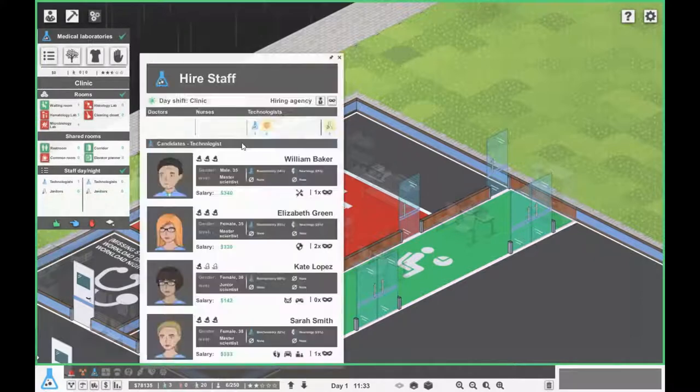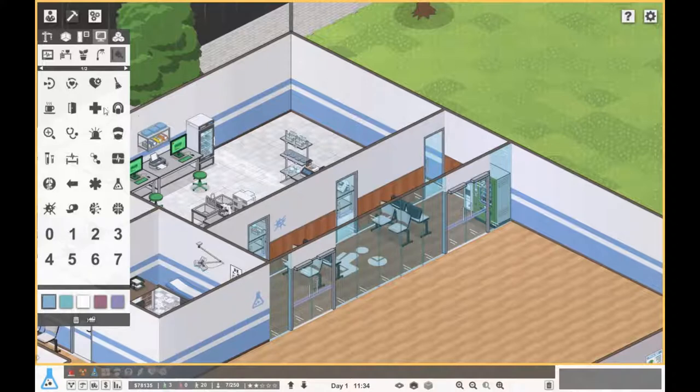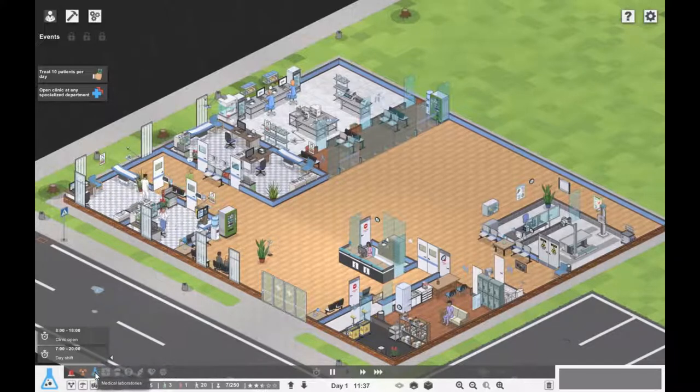Awesome, so that's our hematology lab. Let's get a lab shelf and some more scrubs. Who are we going to hire? The highest out of all of them is Elizabeth Ginger — Elizabeth. That's the night owl perk — rest levels decrease slower. You are more expensive though. Let's go for Elizabeth Green because you've got the highest skill and your rest levels decrease slower. They're having an awesome time in there.